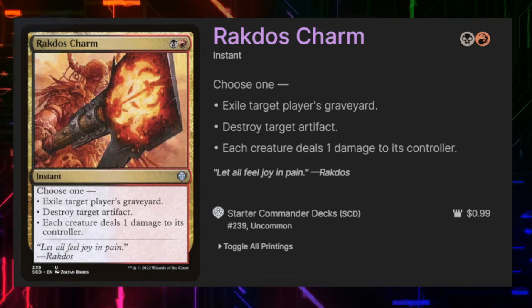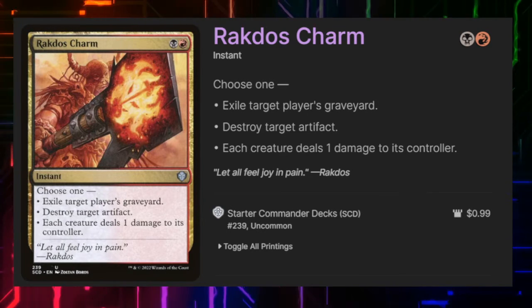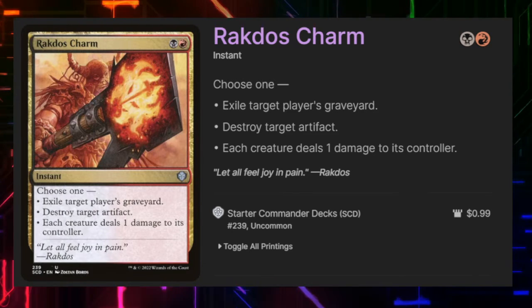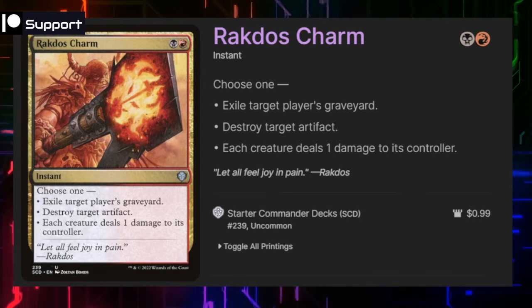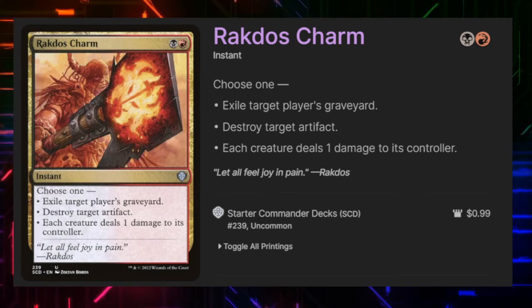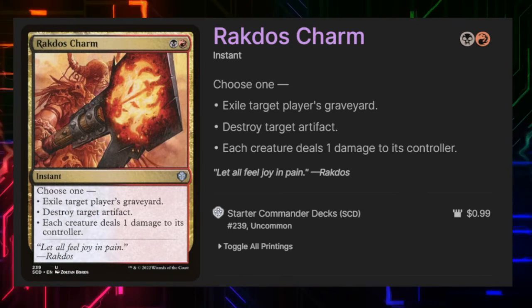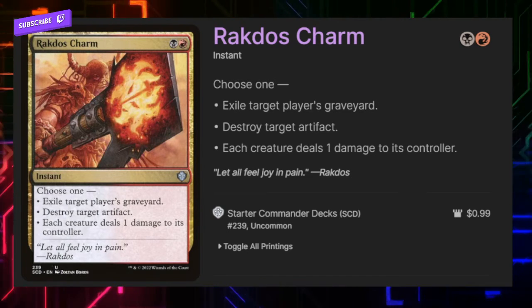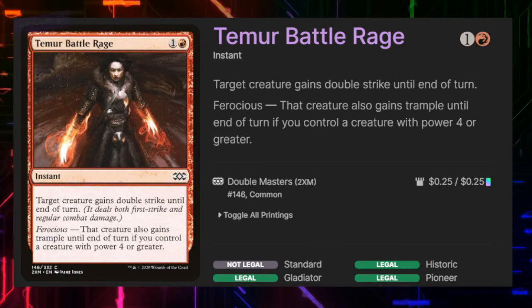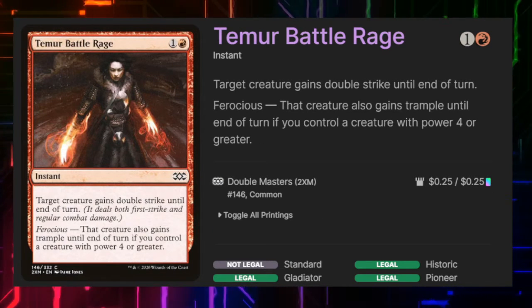Rakdos's Charm has three modes, all of them good: exile target player's graveyard — really good against reanimator decks or decks using graveyard synergy like we'll be doing; destroy target artifact; or each creature deals one damage to its controller — against a token deck that last ability can be very punishing.